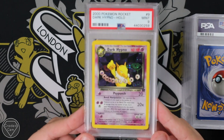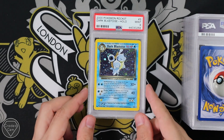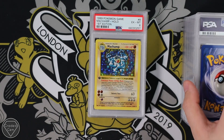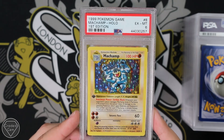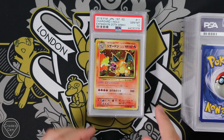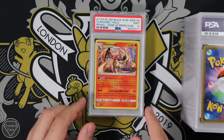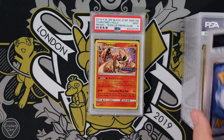We have a Dark Hypno with the crazy eyes in the background — they make me feel genuine fear. We've got the Dark Blastoise. Then we've got a First Edition Machamp. We have a Charizard Hollow Expansion 20th Anniversary, Gem Mint 10. We have the Team Up Charizard Pre-Release, very, very cool, with a Mint 9.